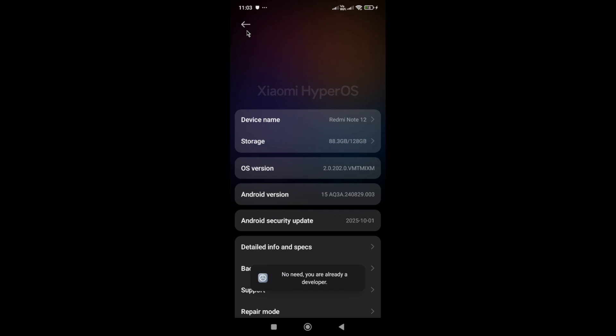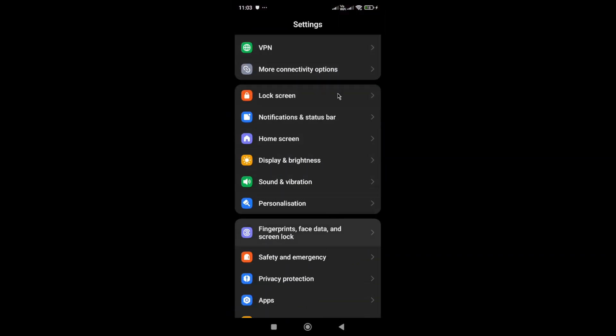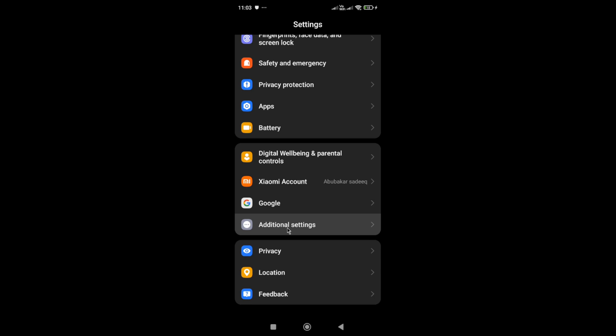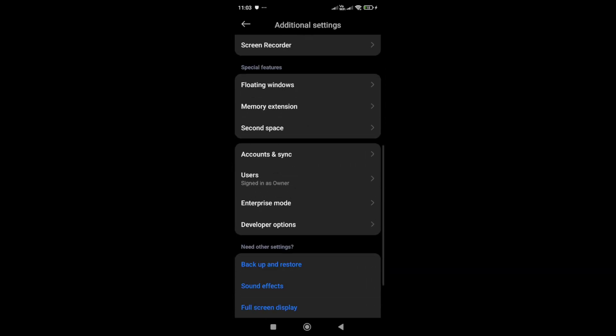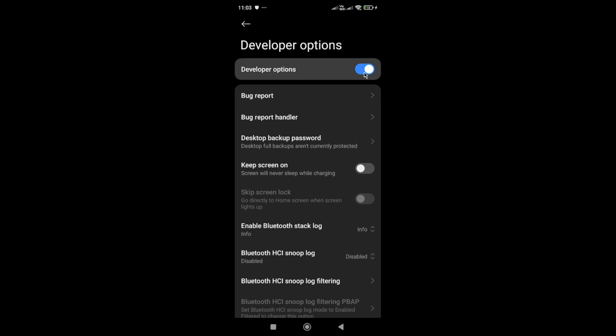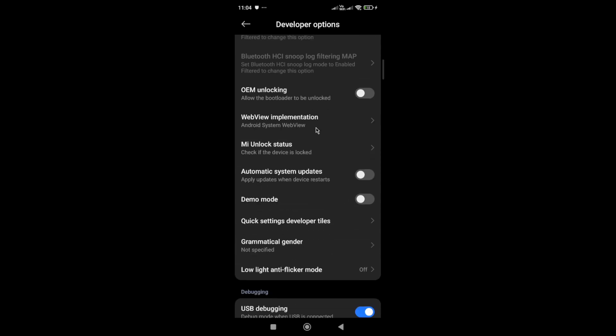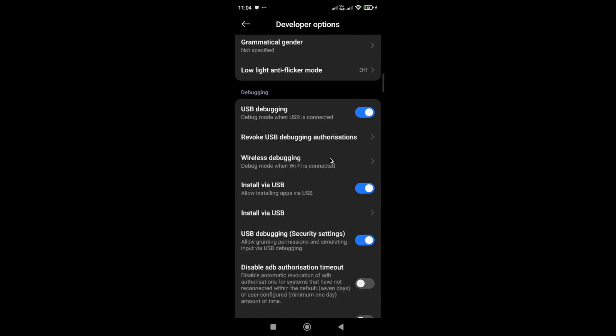Scroll to the bottom and on the Android version or OS version, press it seven times. Once you press the OS version seven times, scroll to the bottom and you'll see Additional Settings — open that, scroll to the bottom again, and go to Developer Options. Make sure that the Developer Option is turned on, then go back to the game and check whether the issue is fixed.